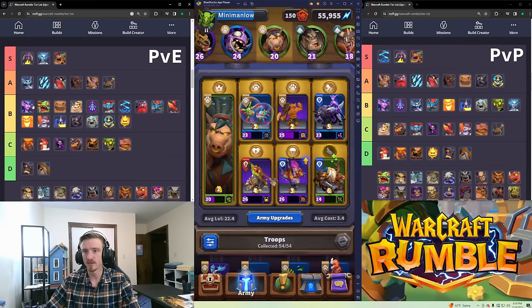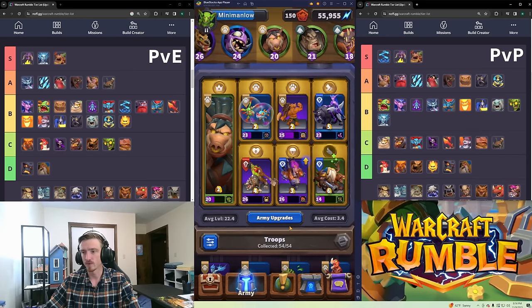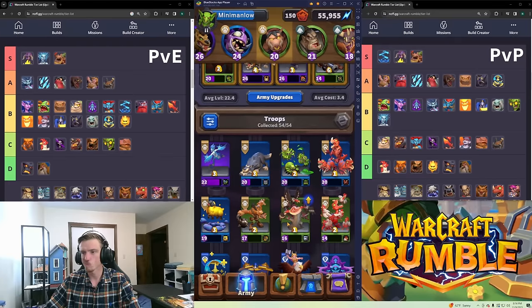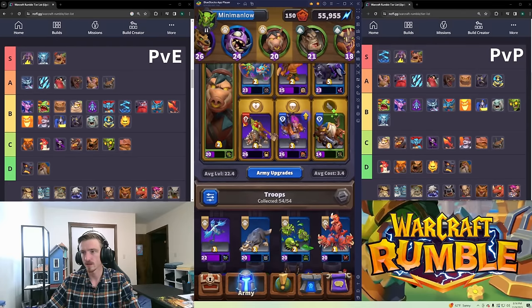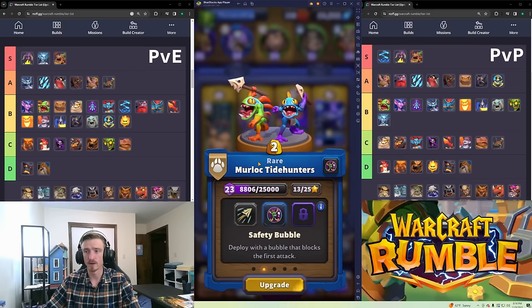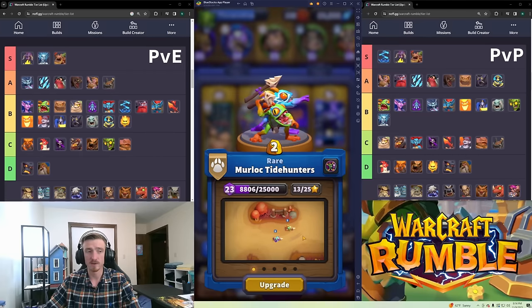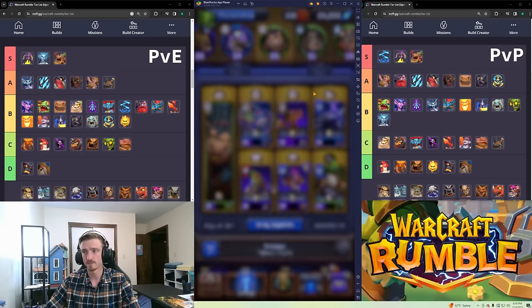Murlocs are B tier for PvE and B tier for PvP too. They're two gold so they cycle well. They're pretty ranged so they'll help take out flying units and different things, and they help you get back to what you actually want to play.